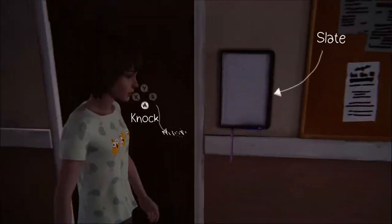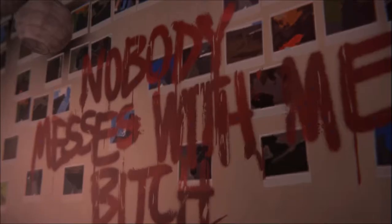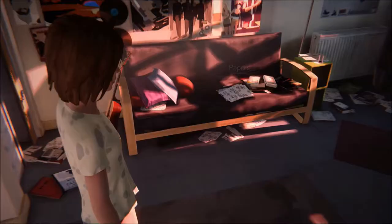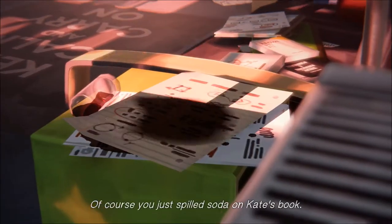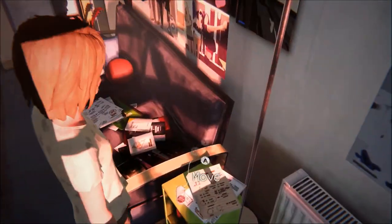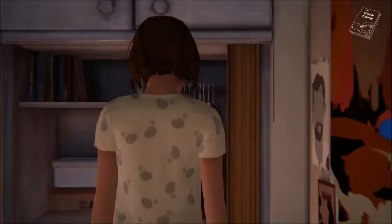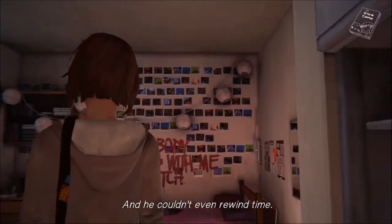As soon as you complete the very first area, get into your room. You're going to need to retrieve a book and bring it back to Kate. Your room is trashed, but the book you're looking for is over here. You're going to have to rewind, make sure you move your evil soft drink, get your book, go back outside, and as soon as you change apparently, go outside.